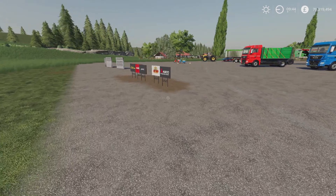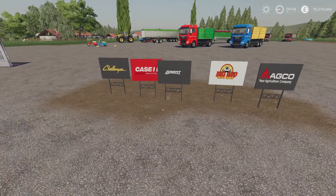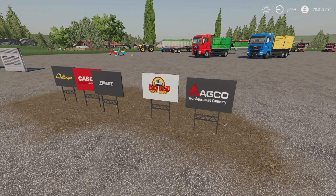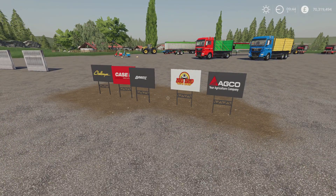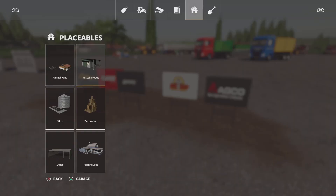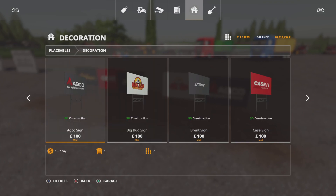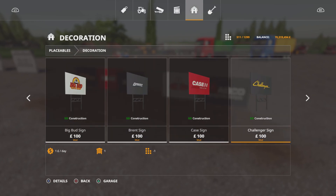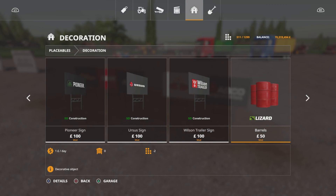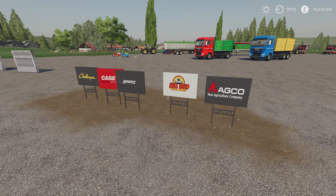Next we've got the Brand Yard Signs by Stoneway Designs — 0.86 megabytes download, three slots on console. You can place these as advertising boards around your map to show your allegiance to a particular brand or equipment, or set up some kind of farm show with various different brands. These are under Decorations. There are quite a few — a hundred each, three slots for the first dropping to one. Brands include AGCO, Big Bud, Brent, Case, Challenger, Fendt, Great Plains, JCB, John Deere, Lizard, Massey Ferguson, New Holland, Pioneer, Ursus, Wilson Trailers and more.